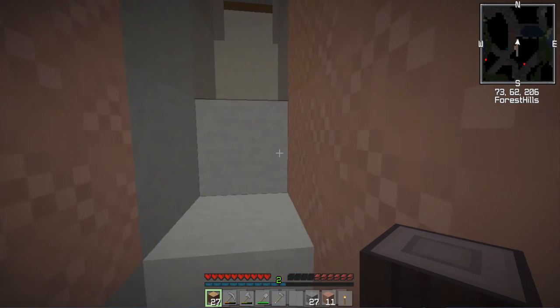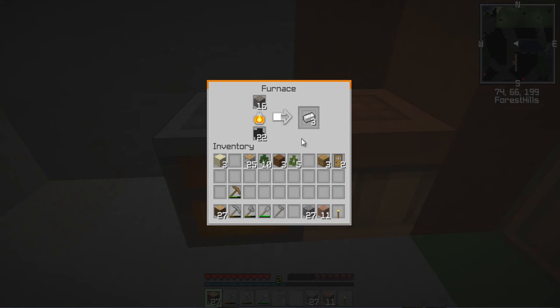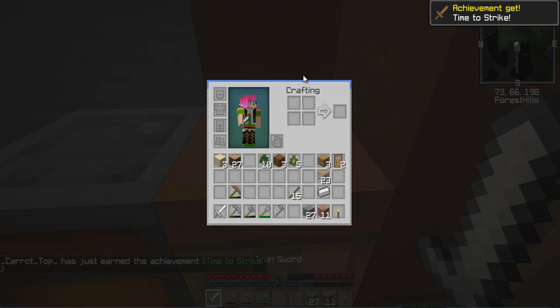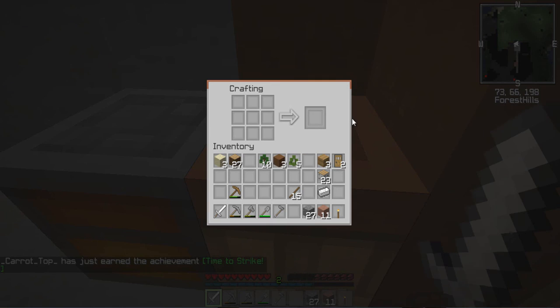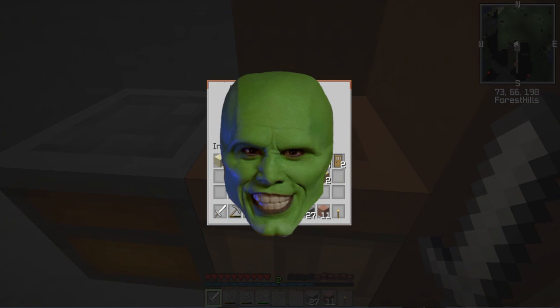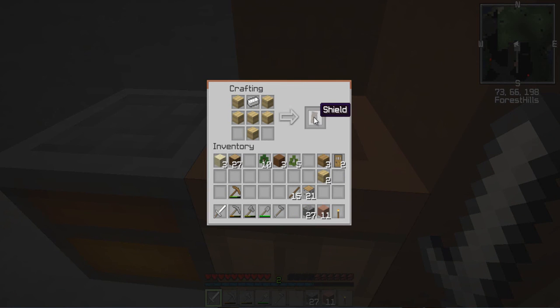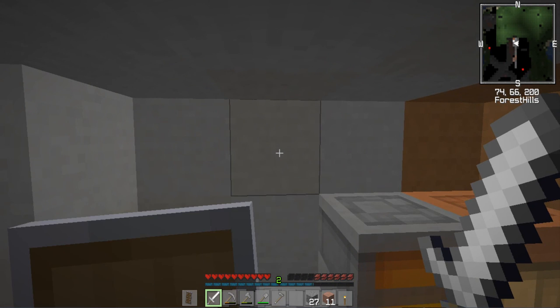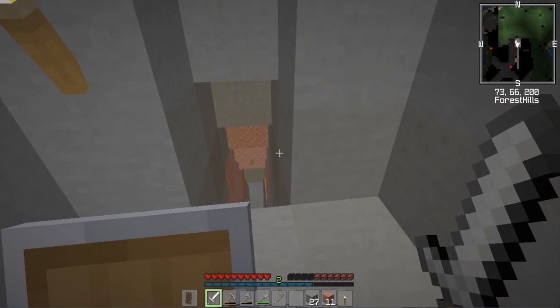There's stuff happening everywhere — I definitely need a sword, that is very important. One other thing I haven't been using lately is the new shield. There's a shield slot in your personal inventory. The way to craft it is similar to making a boat shape — wood in a boat pattern — then stick an iron ingot in there and you have a shield. You right-click to actually shield yourself.